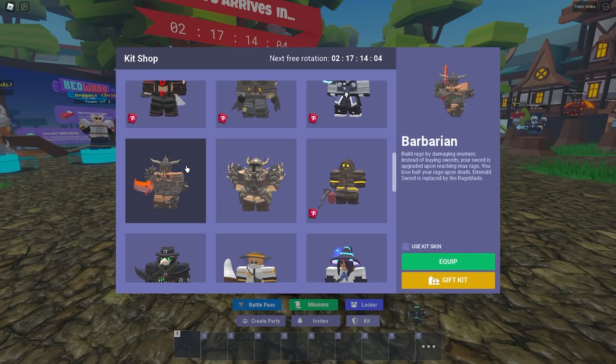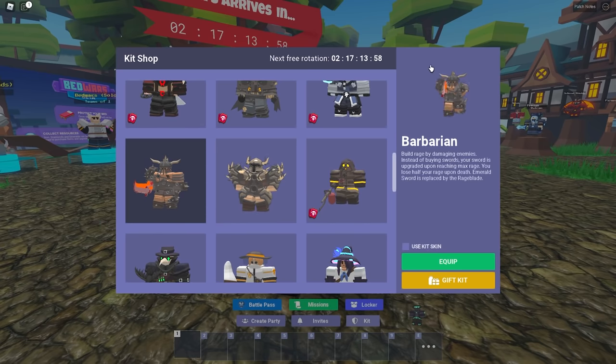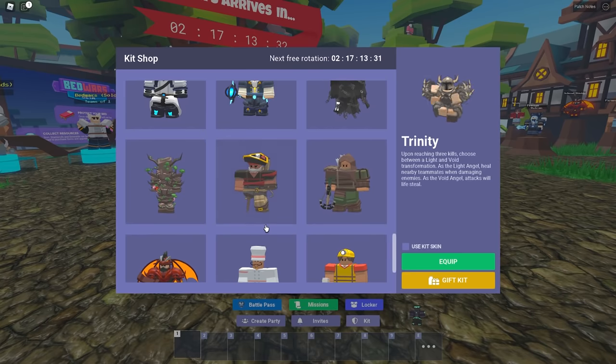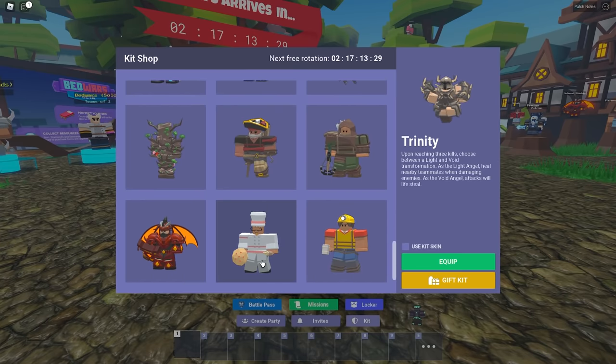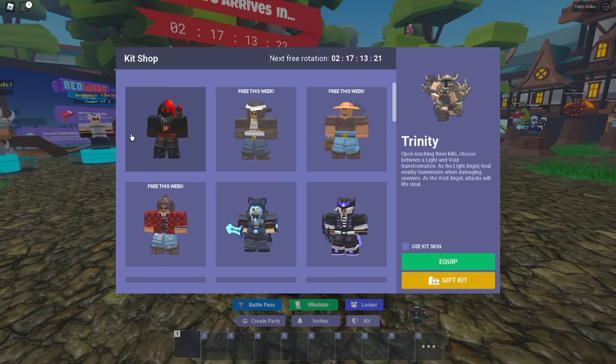I'll show you what the battle pass is all about. There are also gamepass characters — for example, the barbarian gets a cool rage blade as you rage up. I won't go into a full description of all of these; I've got plenty of videos about the kits if you want to check those out in detail. Kits are a great way to give yourself a little boost. You don't have to use kits — you can go kitless. Don't worry about my name; it says Storm Trooper — you'll see that soon.